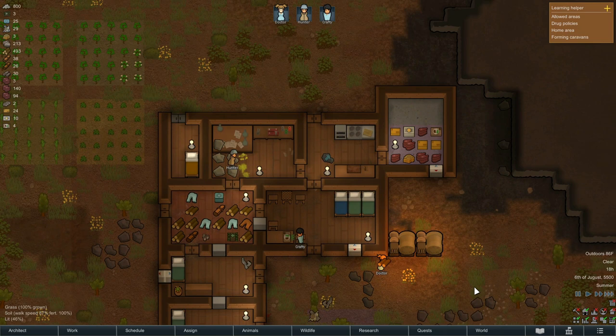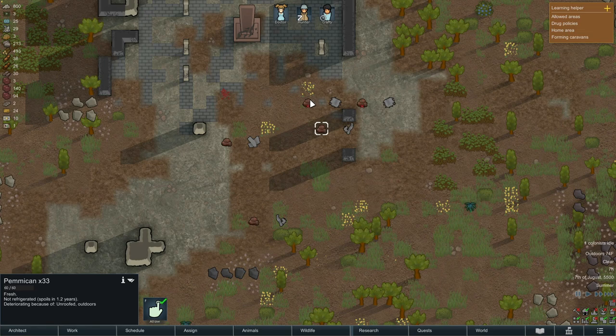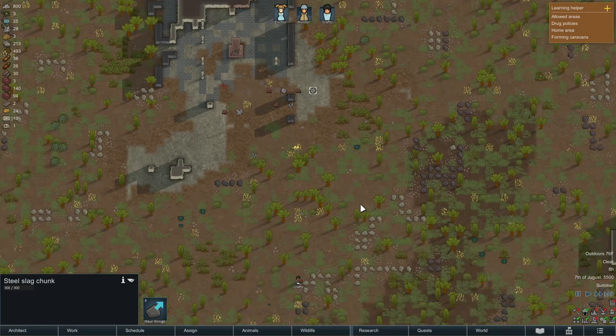We've detected a cluster of cargo pods crashing nearby — perhaps we could find something useful in the wreckage. What do we got? Pemmican — this is the stuff that is really nutritious. It doesn't taste particularly great but is very helpful as far as food goes, and might be something we can use if we decide to go out and explore a little ways. Not a whole lot else here — steel slag chunks, which eventually we'll be able to turn into steel.